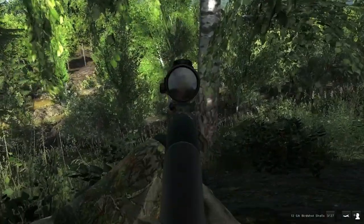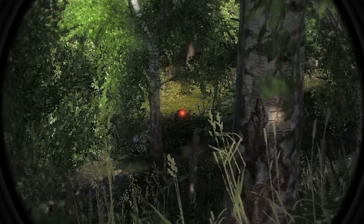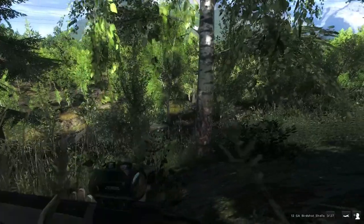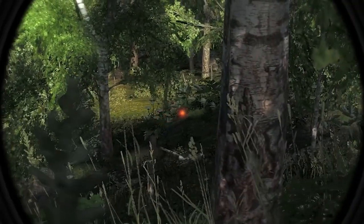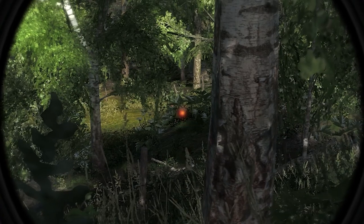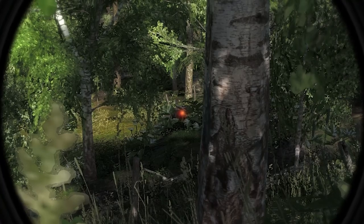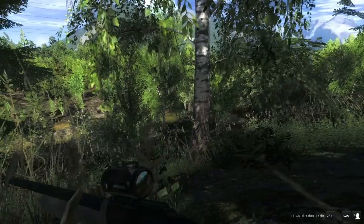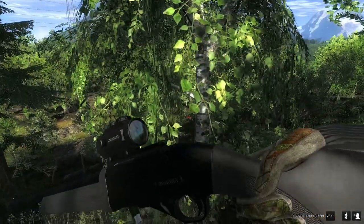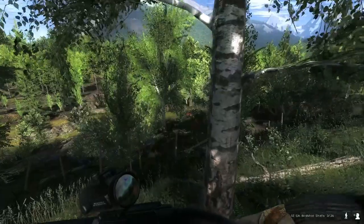Redhead coming over the hill right there — good tom bird coming in. I think he's going to be in range here in a second, soon as he breaks the top of this hill. We're going to take a shot — big old redhead coming in. Come on, keep coming. There he is — down! Just like that, to start things off with the turkey already being down right there.